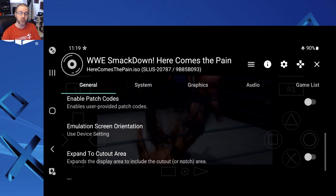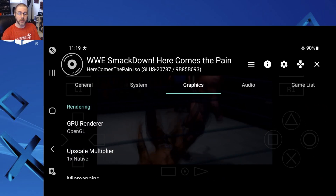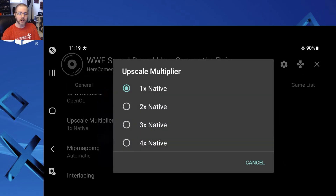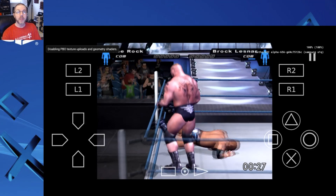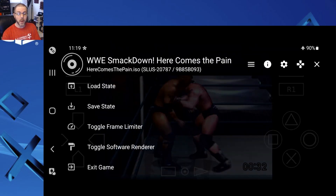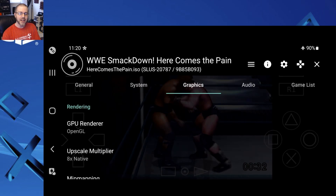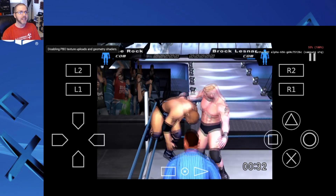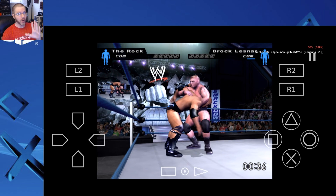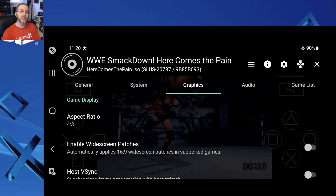We have screen orientation, expanding to the cutout area, and graphics settings. I can change between rendering types: OpenGL, Software, and Vulkan. There's also the upscale multiplier — I can hit 2x and back in the game it looks better, smoother, and still running at 100%. But if you push it to 8x upscale, it's going to look amazing but run at half the speed — which is still nuts for a phone running a PS2 game.